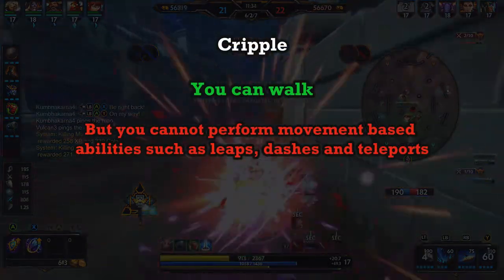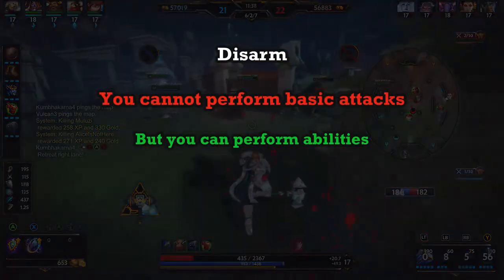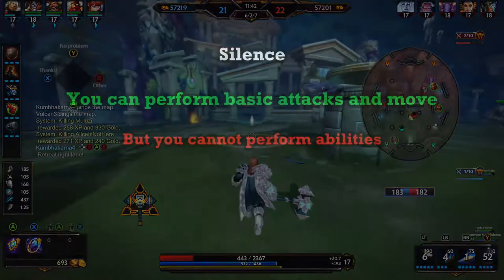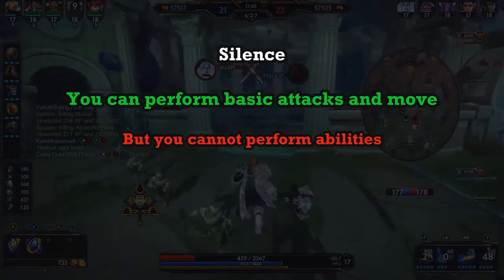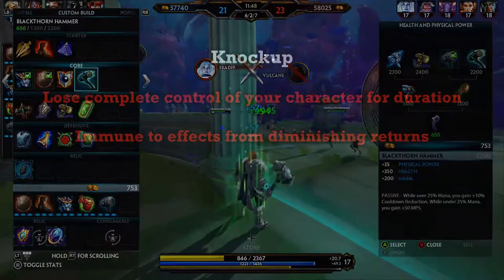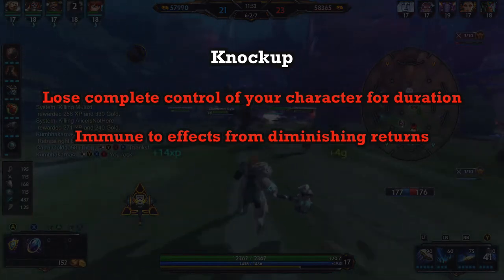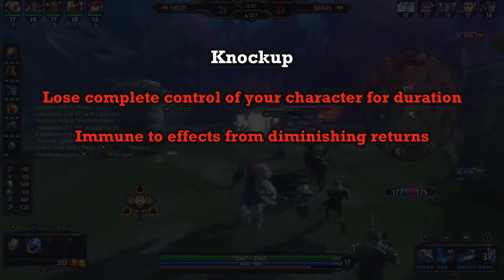Cripple: you can walk but you cannot perform any movement-based abilities. Disarm: you lose the ability to basic attack. Silence: you cannot perform any ability but you can still basic attack and move. Knock up: you are knocked into the air and cannot perform any ability, basic attack, or move in any direction — you are effectively stunned. Unless you are Jingwei, of course, who can fly away.